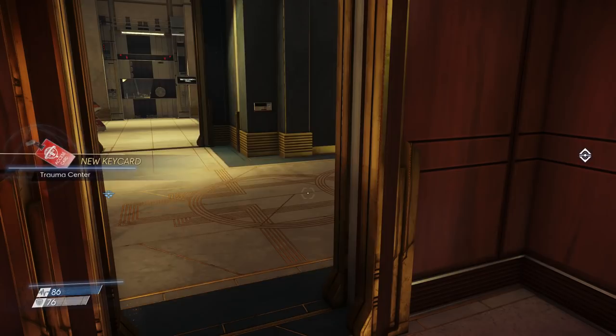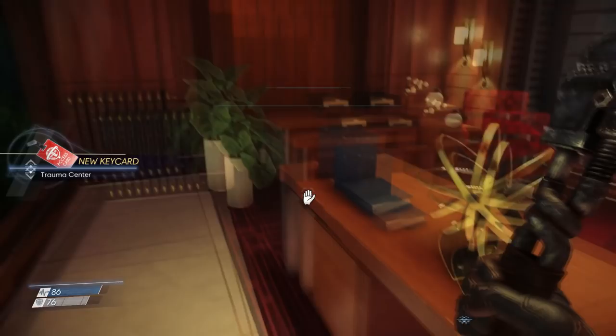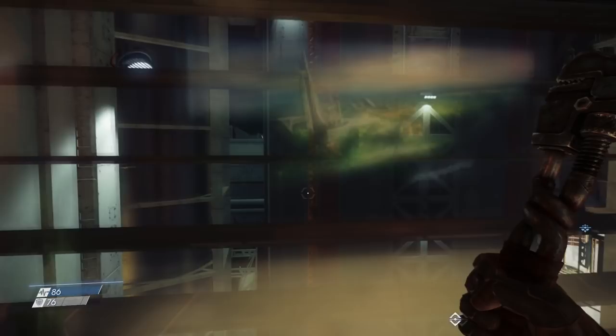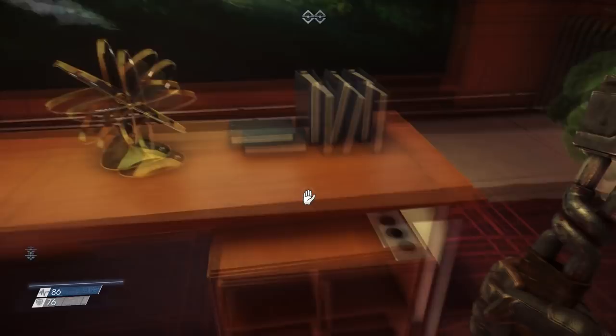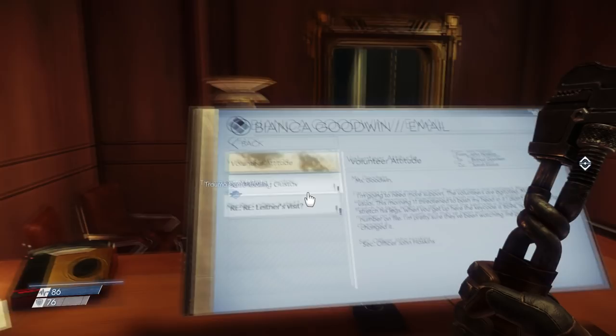We got ourselves a trauma key card. We could look at her computer — these people don't even bother to lock their computers. Let's read her emails. Good morning, Talos. Warning: tampering with administrative controls on workstations or keypads may result in electric shock. If you're having trouble accessing a system, please send a help alert to security. Why did you feel like you needed to tell me that?